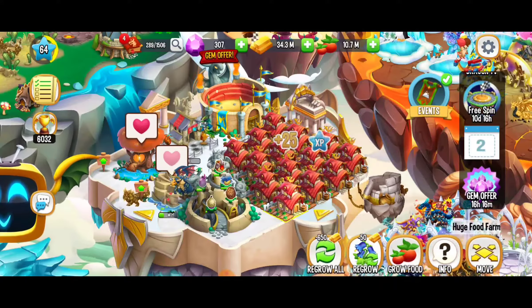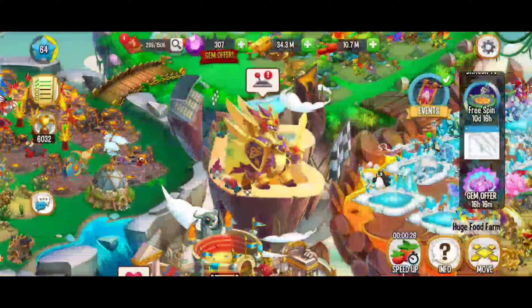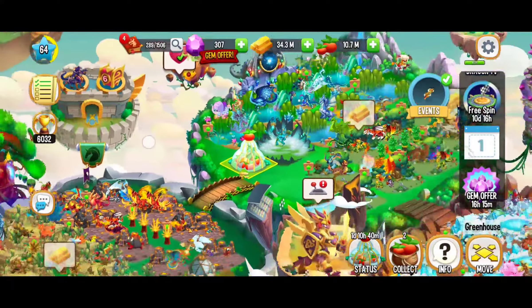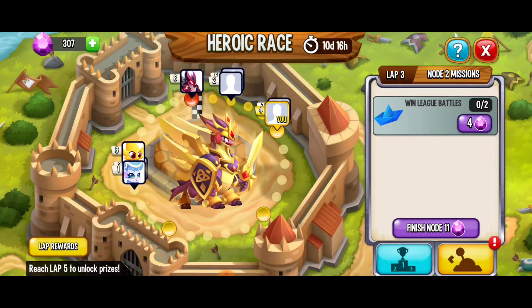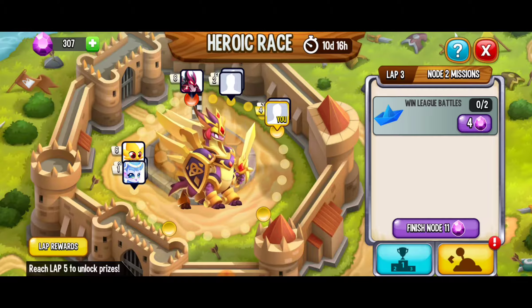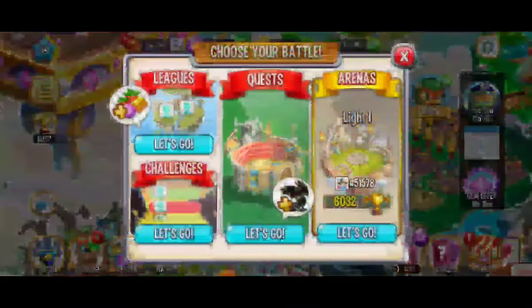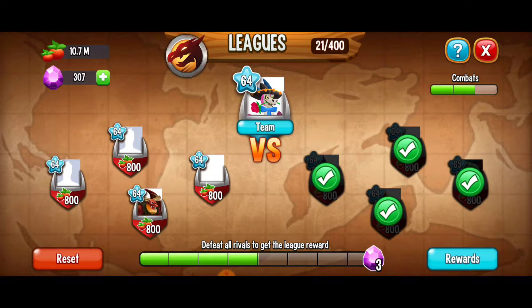We didn't get a dragon fruit — yes, we got one from the greenhouse! Next up — oh my gosh, the dreaded league battles. We have to win two league battles. Hopefully we're going to be able to pull off the victory, but otherwise I've got my daily spin in my pocket. Come on, universe, give me the force I need to get the victory here. This is a titan dragon, so it's going to block our first move.